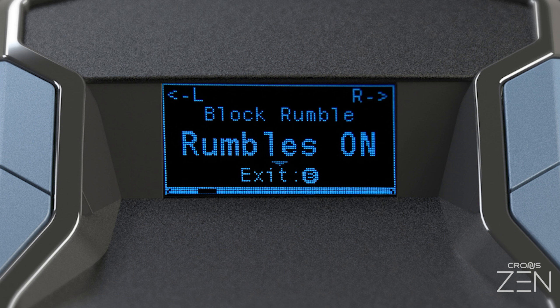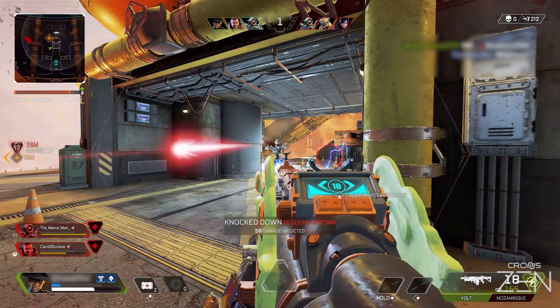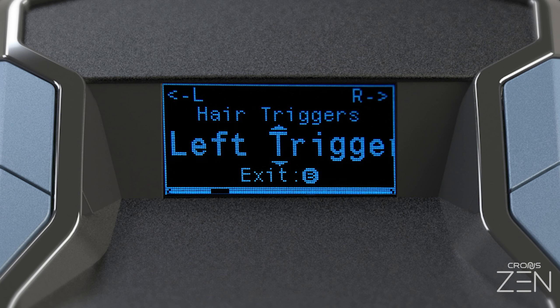Navigate over to block rumble. The game pack requires that your vibration settings are on both in-game and in your console's menu settings. The block rumble setting is a mod-friendly way to block any controller vibration from the game itself. By default, rumbles are on.